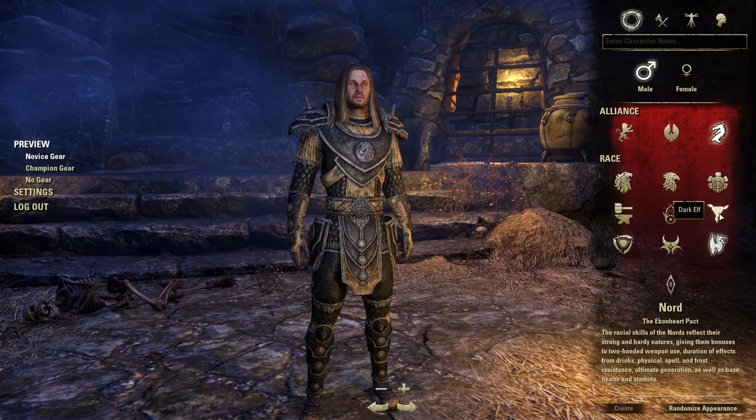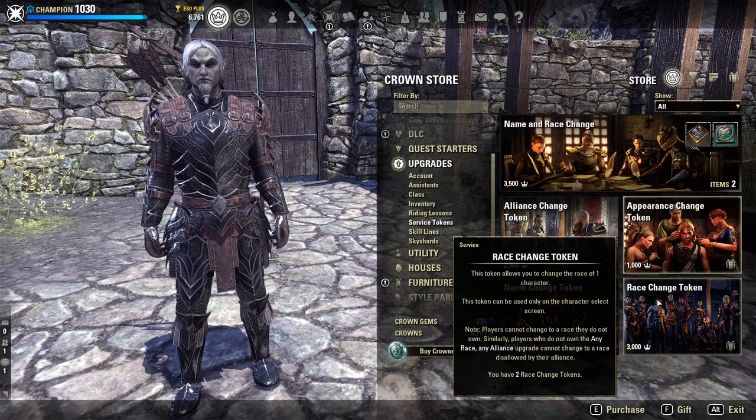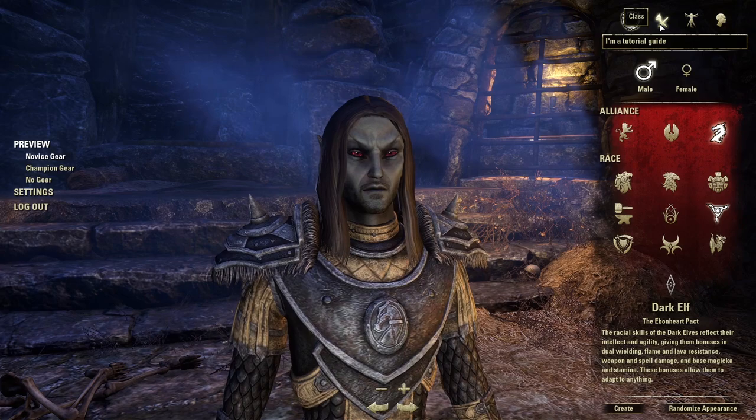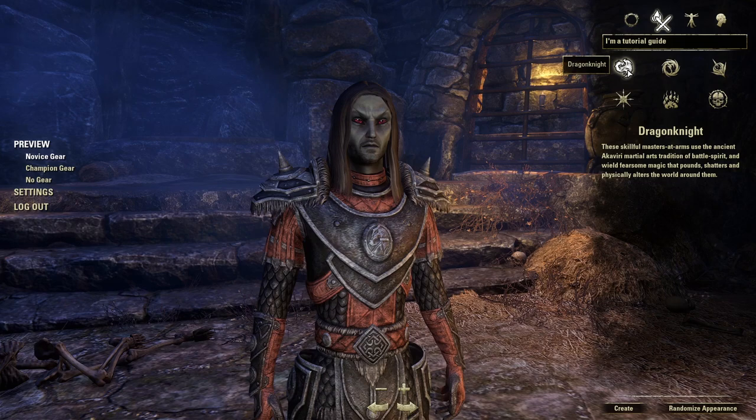By default, your race determines what alliance you're part of, which really only matters for PvP. There is a buyable item in the Crown Store that allows you to play any race with any alliance. Regardless of your alliance, you'll still be able to travel to any zone in-game, take on any quests, and do each of the alliance questlines all on the same character.